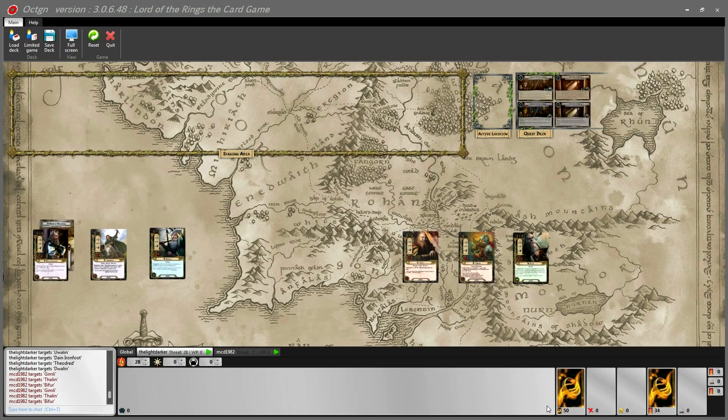Hello viewers, and welcome to the seventh level, which is the second scenario for Khaza Doom, this game's very first deluxe expansion. This is another episode in the LOTR LCG progression series, which is brought to you by Cardboard of the Rings, the bi-weekly podcast about the Lord of the Rings the card game, a living card game by Fantasy Flight Games. My name is Mitch, and with me as always is Matthew.